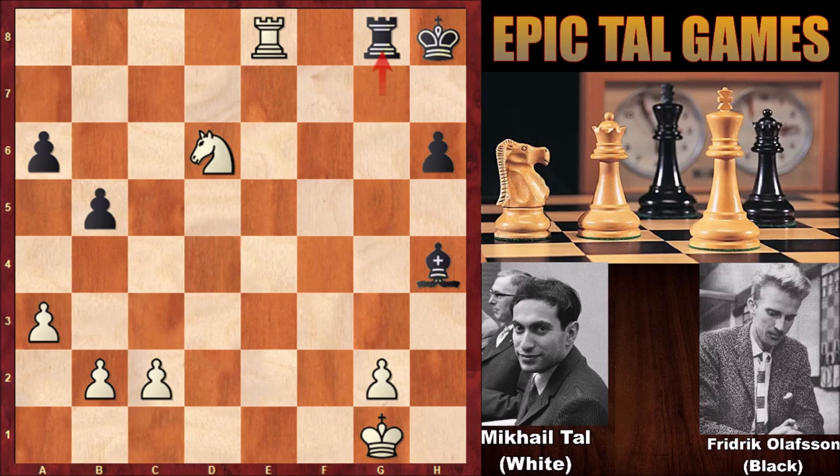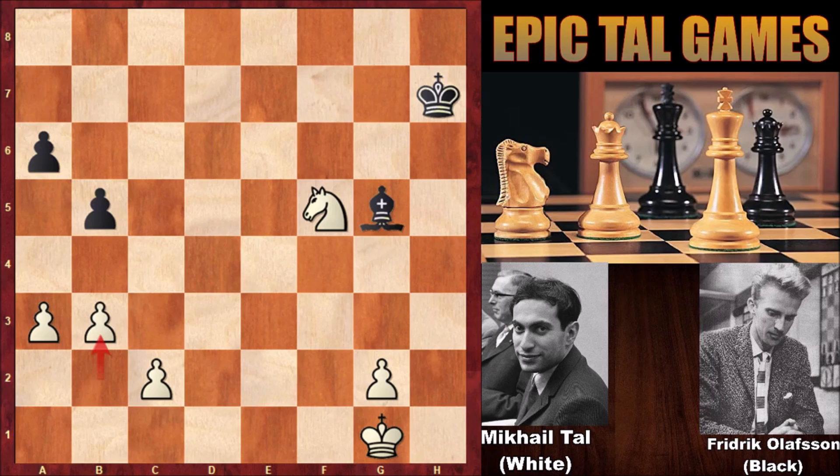Olafsson captured the pawn, but Tal checked the king, defended with the rook, and before capturing the rook Tal played an important check — moving the king, then capturing the rook and one more pawn. Olafsson played bishop to g5, but Tal pushed the pawn, not allowing bishop to c1. With two extra pawns, this endgame is definitely losing for black. A beautiful chess game by Mikael Tal — Olafsson resigned. Thank you for watching, and I hope to see you next time with more incredible chess games from chess history.